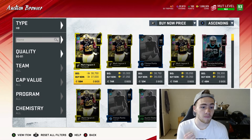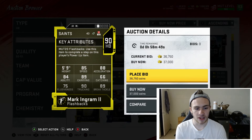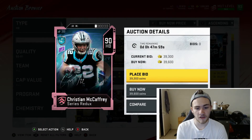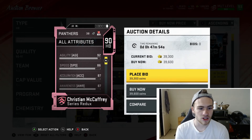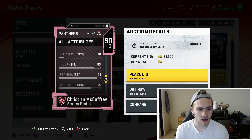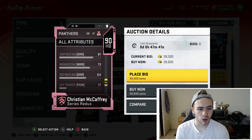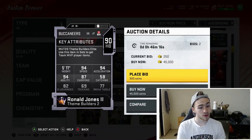If you want a power back, Mark Ingram has 90 trucking and 89 break tackle — he's definitely going to fall forward. For a receiving back, McCaffrey at 90 overall has 80 catching, 86 speed, 87 acceleration, 89 juke move, and 87 spin move. His medium route running is 73 and short is 81 — that's really good route running for a 90 overall halfback.